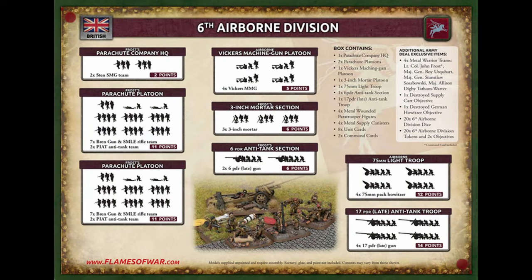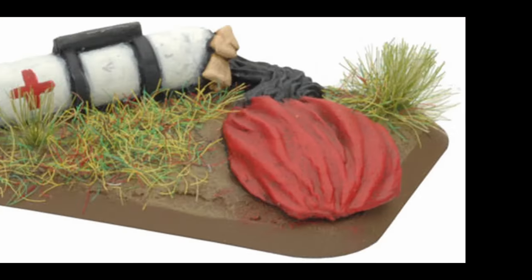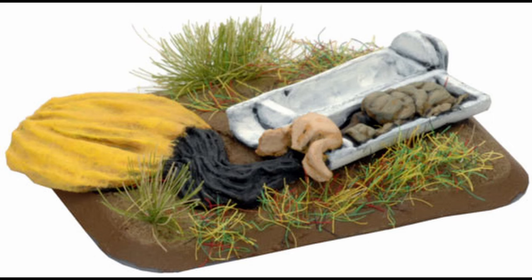So do you want to tell them what comes in the box? We get one parachute company HQ, two parachute platoons, one Vickers machine gun platoon, one three-inch mortar platoon, one 75 millimetre light troop, one six-pounder anti-tank section, one 17-pounder late anti-tank troop, four metal wounded paratroopers, four metal supply canisters, eight unit cards and two command cards. Additionally four metal warrior teams: Lieutenant Colonel John Frost, Major Roy, Major General Roy Urquhart, Major General Stanislaw Sosabowski, and Major Allison Digby Taffinder-Water, one destroyed supply cart objective marker, one destroyed German howitzer objective marker, 26 airborne division dice, 26 airborne tokens and two objectives.